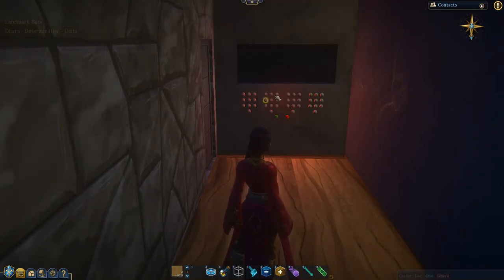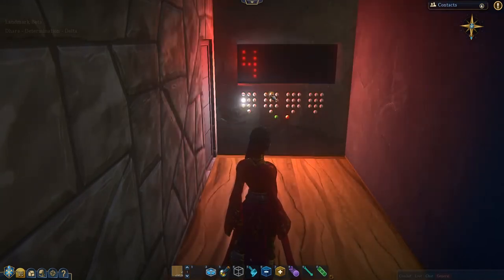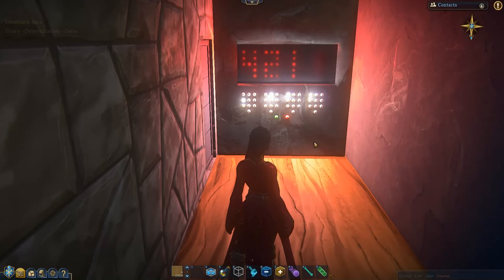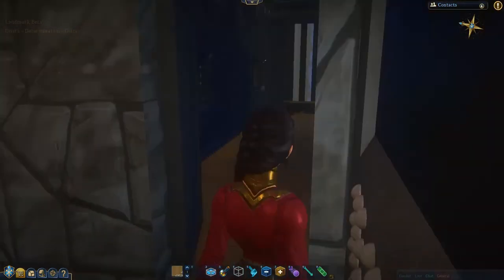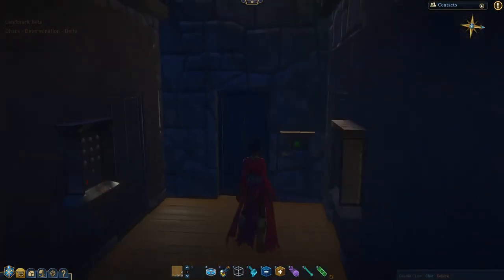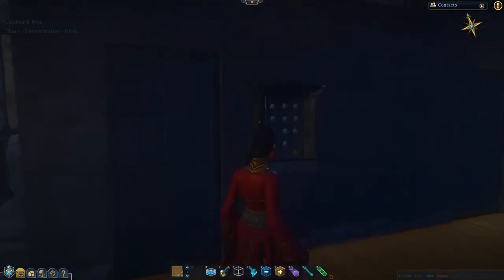What we do is enter our combination on these four number pads. These are set up just like the telephone. So the correct combination for this lock is 4, 2, 1, 1. I hit enter — the green button — and can get in this room. And notice the door closes behind me, so hopefully no one can sneak in behind you.